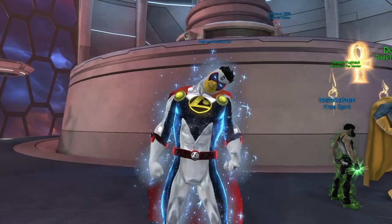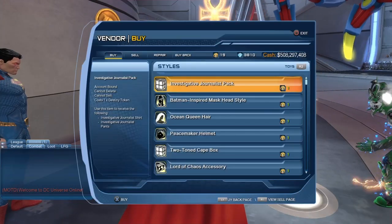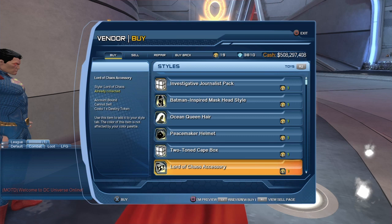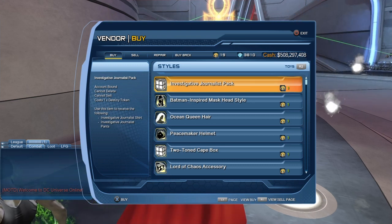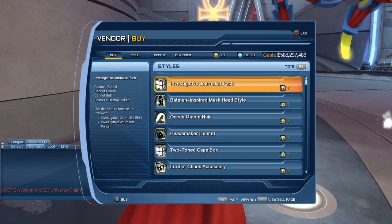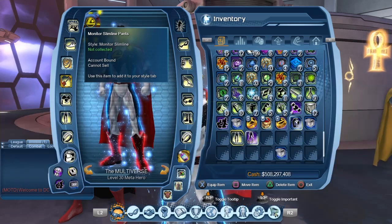Previously, when there were two pieces of style, they would put them in a box. For example, in Dr. Fate's vendor, the investigative journalist pack had both pieces in one box, and the two-tone cape had three different capes all in one box. Sadly, since the Monitor style is two pieces of gear, it will likely cost you two destiny tokens to purchase from Dr. Fate.